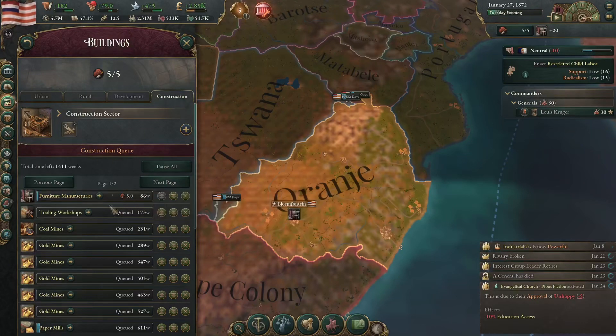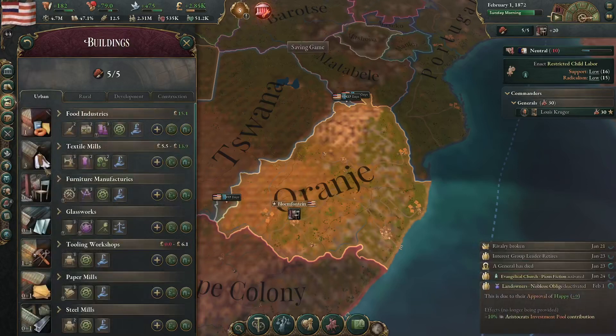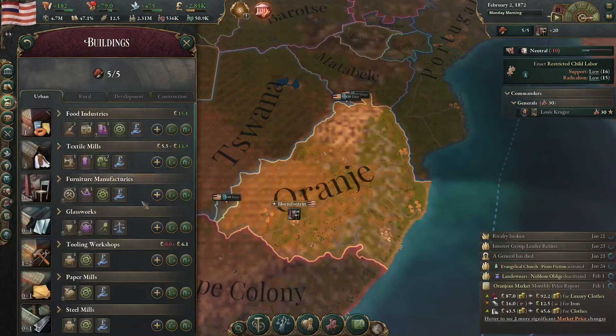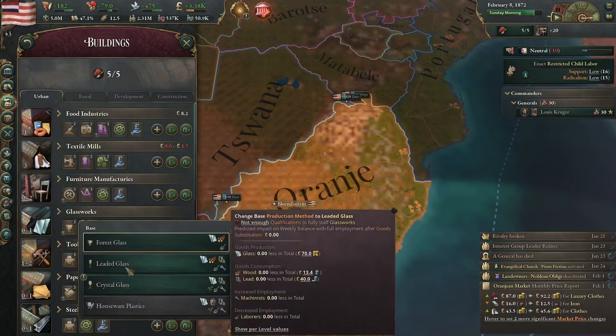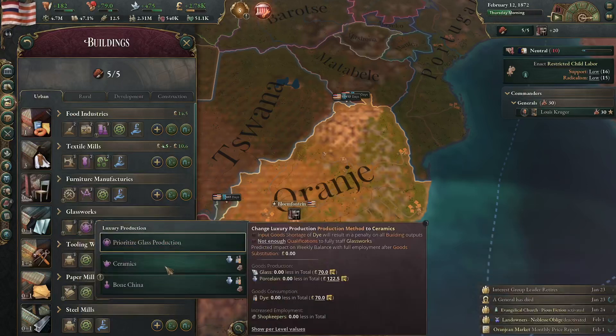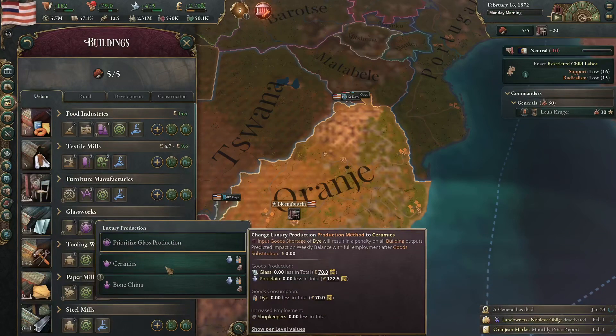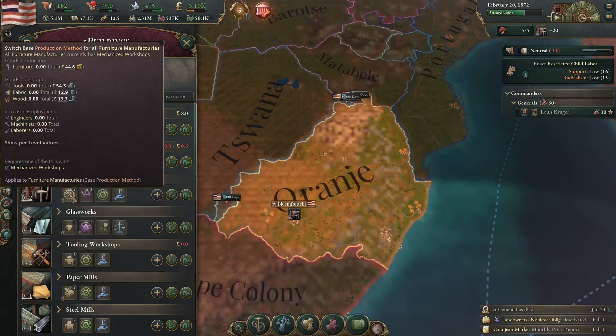There we are, good. We did build the extra textile mill — yes, we did, great. Any upgrades I can do here? I can go up to crystal glass but I would need lead and I don't have lead, so I'm just going to keep it on forest glass. Actually, ceramics — goods produced. I don't actually have that building built yet, so let's not worry about it.